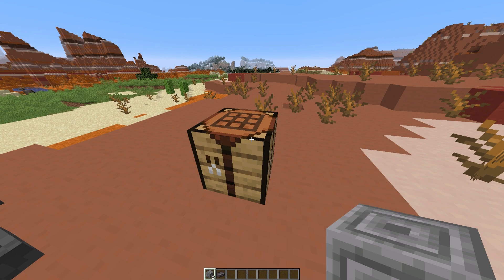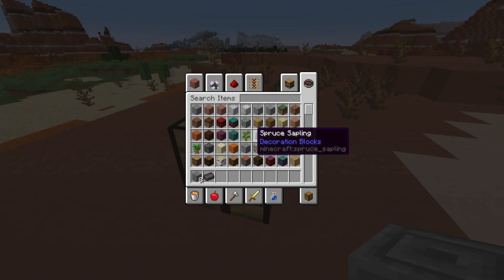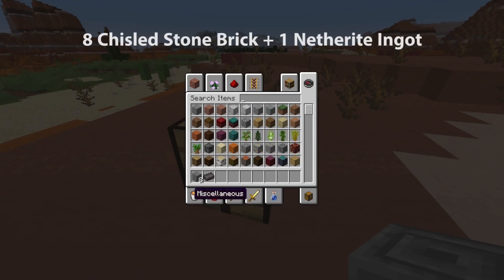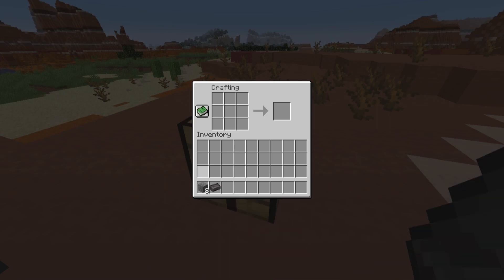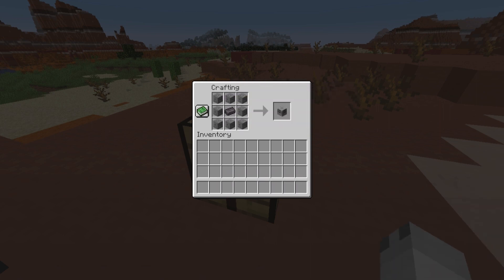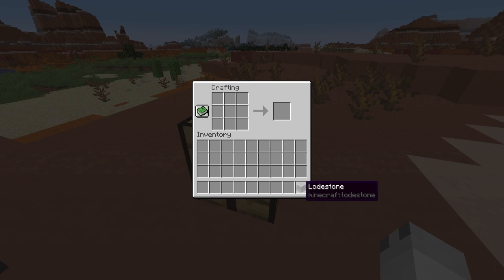To craft a Lodestone, you're going to need eight chiseled stone brick — you get this by placing two stone brick slabs on top of each other in your crafting table — and one Netherite ingot. Then you want to place the eight chiseled stone bricks around the edges of your crafting table with the Netherite ingot in the middle. So it is reasonably expensive to make, however, once you get further into the game, it'll become easier. And then you have your Lodestone.